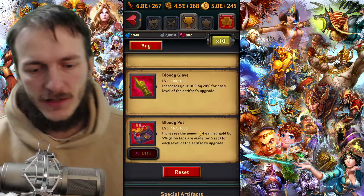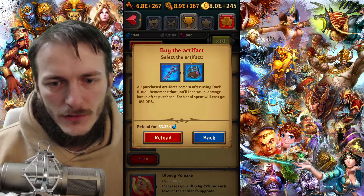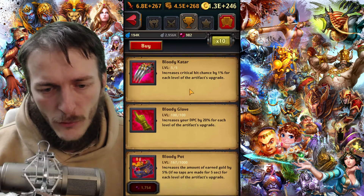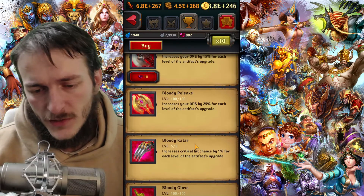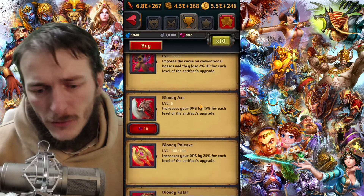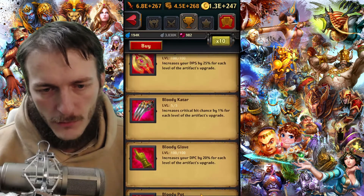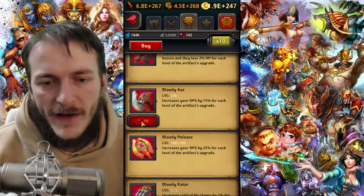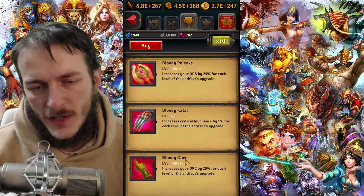PvP artifacts are quite straightforward — there are only 6 of them. The faster you buy them all, the better, because they'll be removed from the slot and it will be easier to roll proper artifacts. Buy all PvP artifacts as fast as you can and level them up: Bloody Katar for PvP, Bloody Polyrex is very good, Bloody Doll, Bloody Glove. Eventually you can finish others like Bloody Pot, or go for Bloody Ex for a DPS bonus, though that bonus is super low.